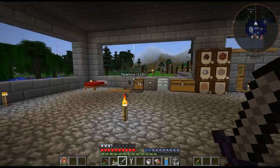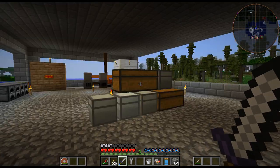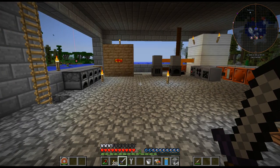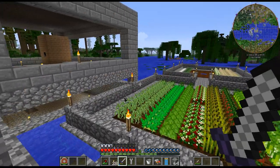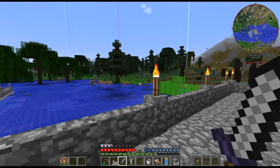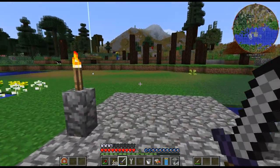I didn't see anything near me. Why is my hunger bar doing that? I just started taking random damage and I was just standing there. That is a bit weird.